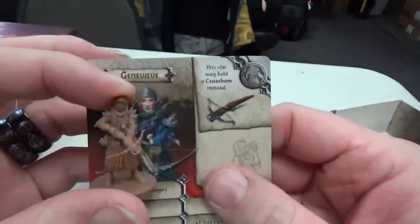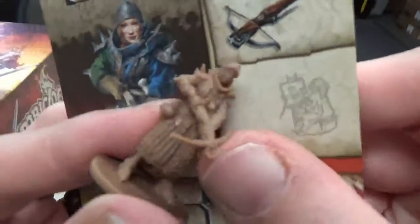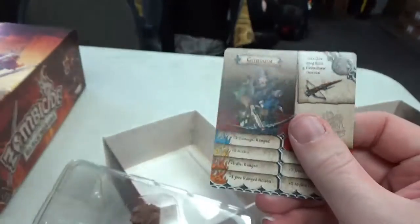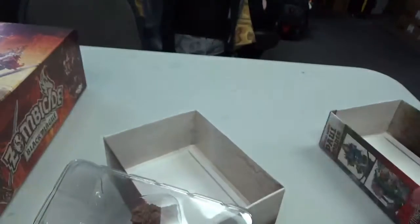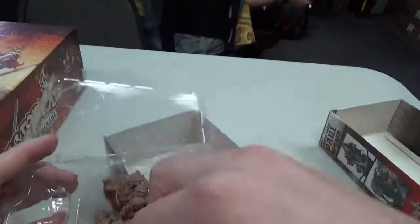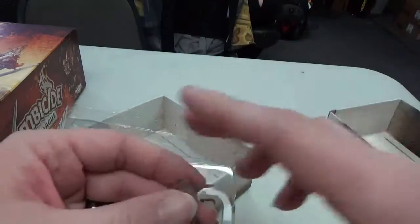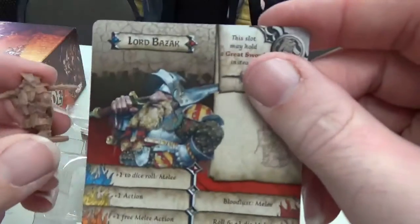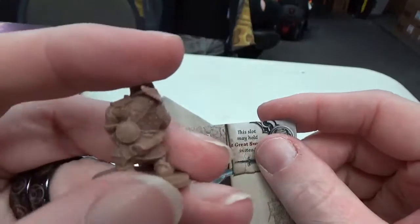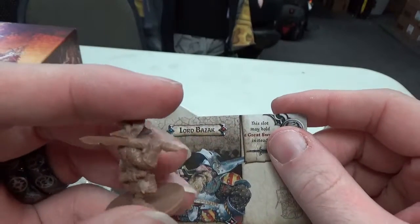The first one that we've got here is Genevieve — pretty interesting. And here is Lord Bazak, another little dwarfish dude in mostly steel armor.